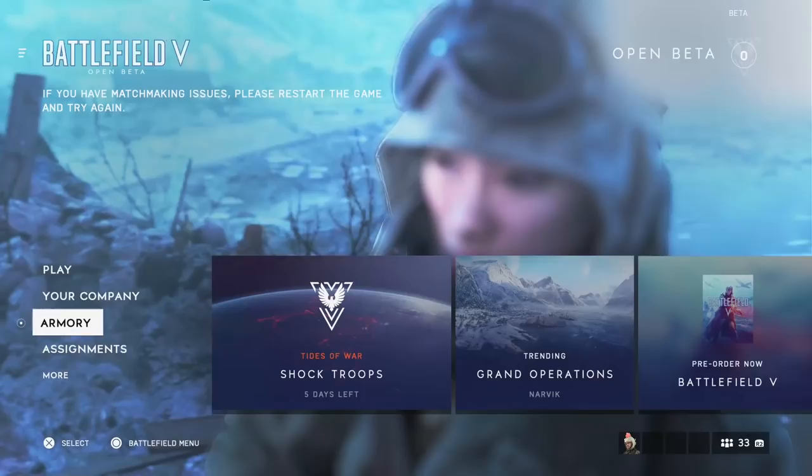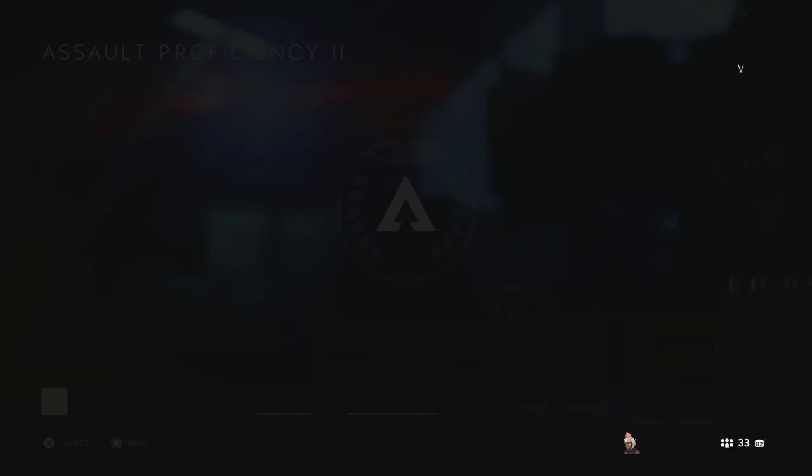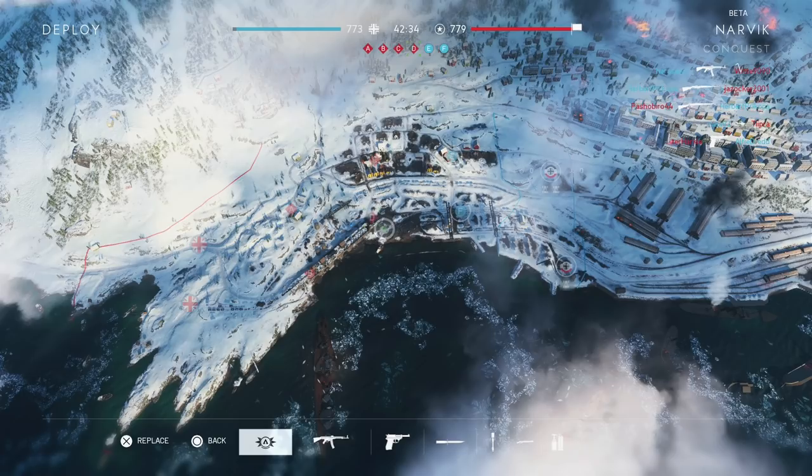As you progress through the game, do make sure you check out new attachments for your weapons. You can unlock some more here if you need them. Once you have unlocked them, just go to the main menu here, click your class, click Customize, and you've got them all there. The Support class has some pretty good weapons as well, though it does suit a more defensive role.